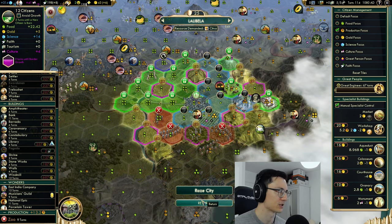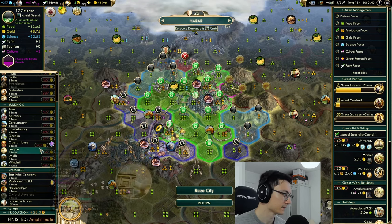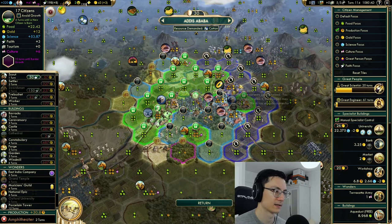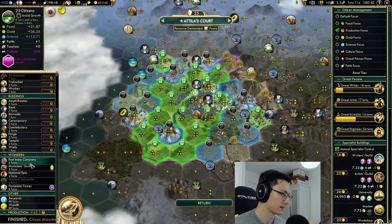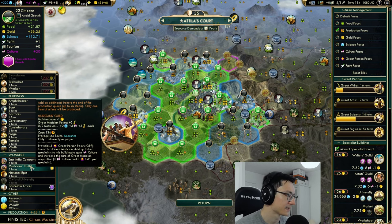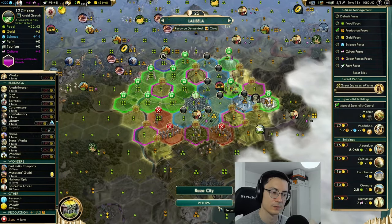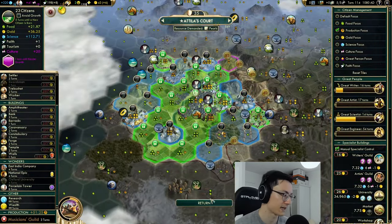We'll just reset this tile assignment so that we're working all of the civil service farms available to us and that hill — that's not bad. I quite like that here; it doesn't need to grow quite so much. Amphitheatre's done here — we'll take an opera house. We need a bit of gold so we'll take that. The Circus Maximus is done — we said we needed a Musician's Guild, and I still think that's true. Maybe the best thing to do for our culture is to try and get the Hermitage out, but Lalibela is so behind — it doesn't have an amphitheatre. So let's get a Musician's Guild.